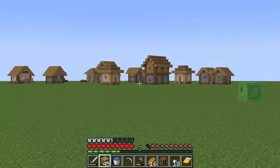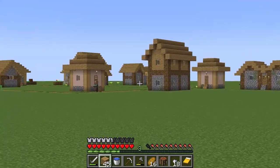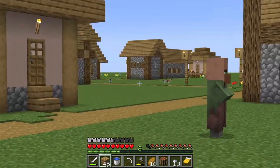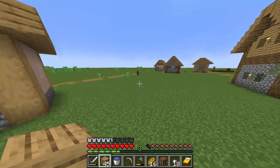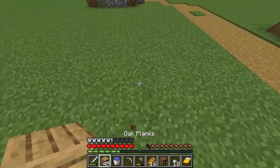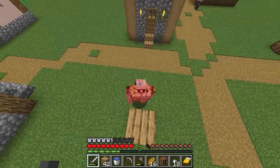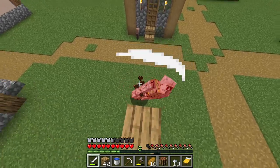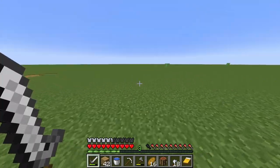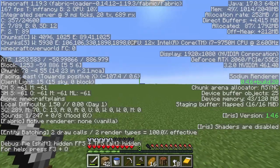I'm not gonna use the obsidian blocks to make the portal because you can just use water and lava for that. You need obsidian for enchantment tables and ender chests. Onward to the stronghold — it's about 800 blocks this way. There's another village too. Oh my god, I need a shield. I have enough iron — okay we're good.